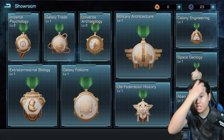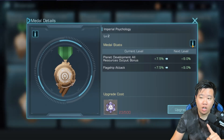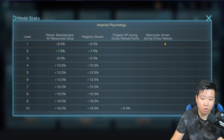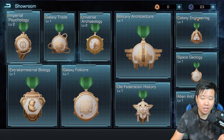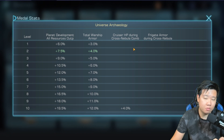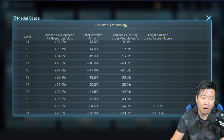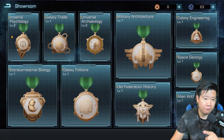For your main account, what I've done is focus on Imperial Psychology and Universal Archaeology. Imperial Psychology long term will give me a benefit when it comes to cross nebula. We'll definitely need the planet boost — this is very important. Universal Archaeology is not too bad either — you get total warship armor, which works for destroyers, and when it comes to nebula versus nebula I'll have cruisers anyway.